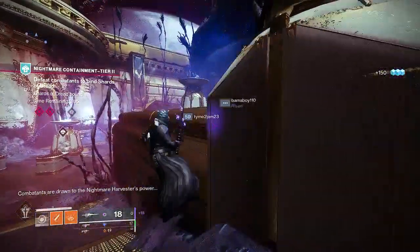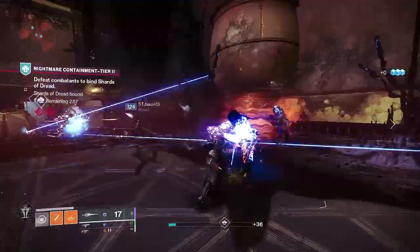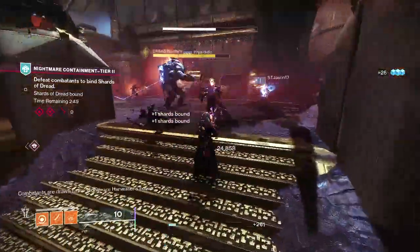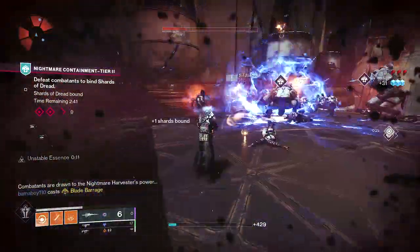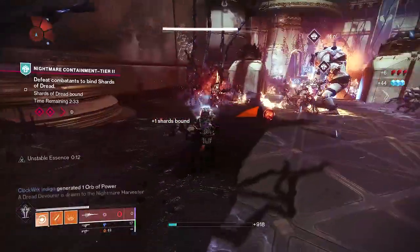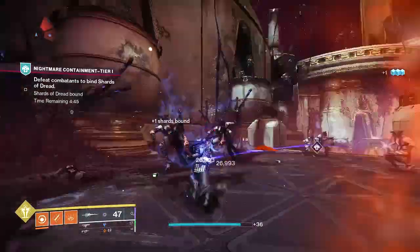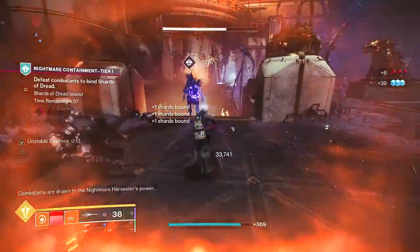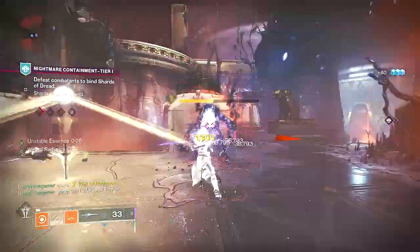To reach 400 sword kills quickly, try equipping Sword Ammo Finder and Reserves. Buy a few stacks of Raid Banners and head over to the Shuro Chi encounter of the Last Wish Raid. This way you can quickly knock out around 80-plus kills with the Heart Shadow, wipe and pop a banner to refill sword ammo, then rinse and repeat. After a few runs, you'll be done. For those wondering if you get credit for empty sword kills, the answer is no — you will need to have sword ammo for those kills to count, so you're probably going to have to rely on banners and heavy ammo crates. Otherwise, hitting up Altar of Sorrows or farming Public Events will also be ideal locations to quickly complete these 400 kills with the Heart Shadow Sword.